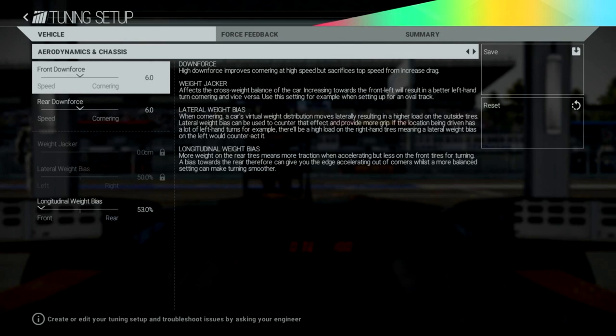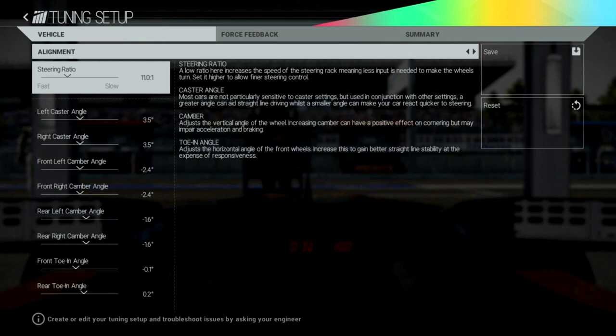The longitude weight bias reads: 'More weight on the rear tires means more traction when accelerating but less on the front tires when turning. A bias towards the rear can give you the edge accelerating out of corners, whilst a more balanced setting can make turning smoother.' So if you have all the weight to the rear on a rear-wheel drive car, you'll launch powerfully but your front end will feel light in corners. It's about balancing where you want that performance.